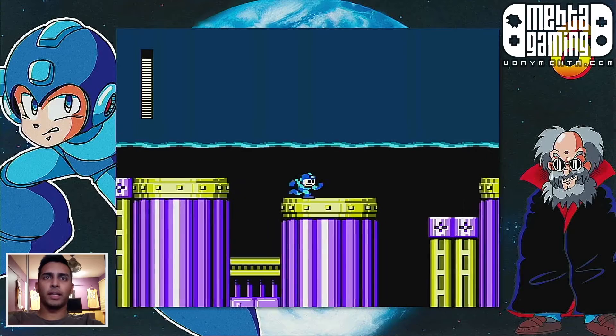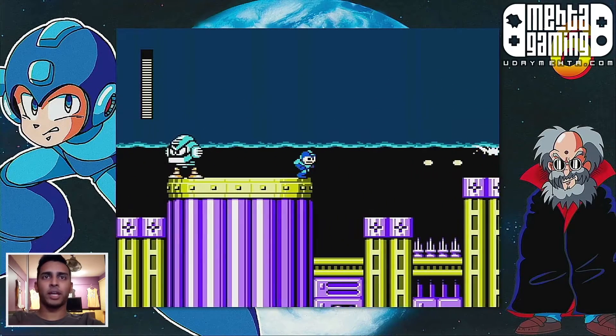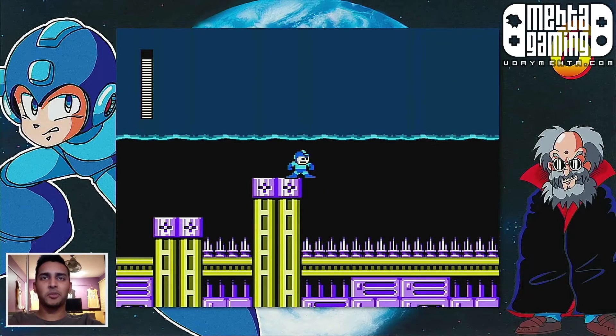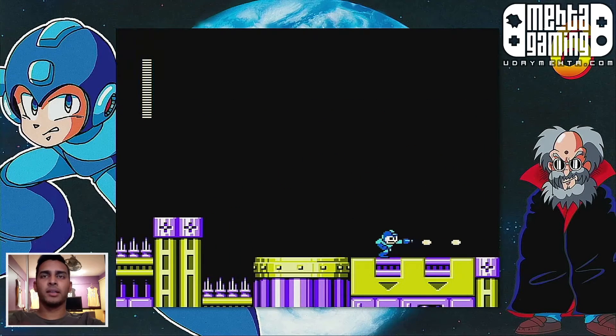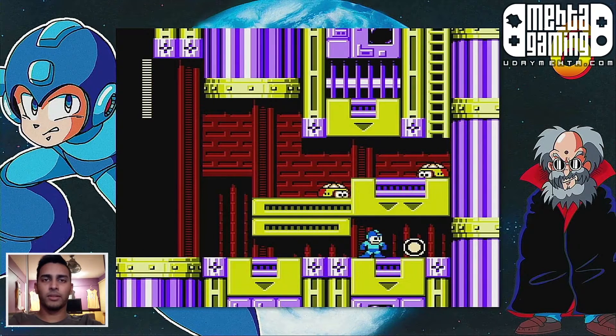We got like an inverted water thing — that's interesting because our gravity will change. Oh, and the enemy's gravity changes too! That's really cool, I like that a lot. That's a cool little mechanic. I wish they had that for a little bit longer — that'd be fun to play a whole level through if it was like that.